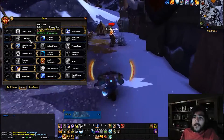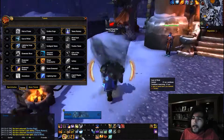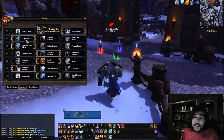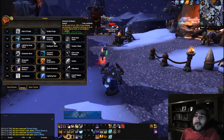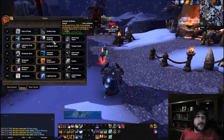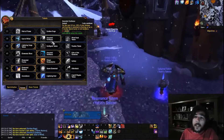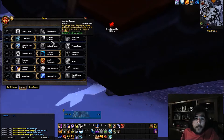Next talent tier: gust of wind hurls you forward — similar to displacer beast, good for PvP or heavy movement boss fights. Ancestral guidance: for 10 seconds, 20% of your damage is converted to healing on up to three nearby injured party or raid members — helpful for healers and useful in PvP when maintaining pressure.